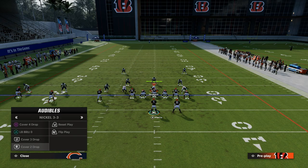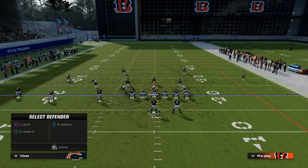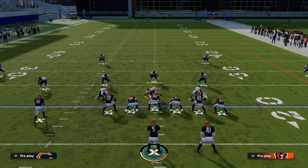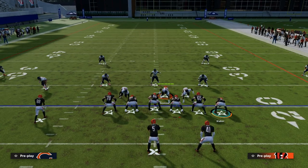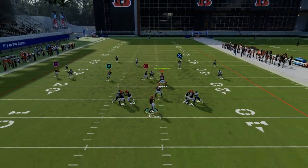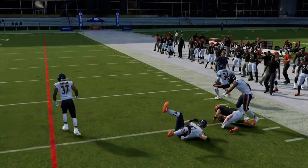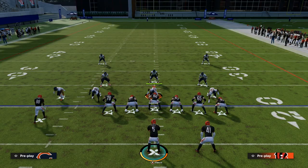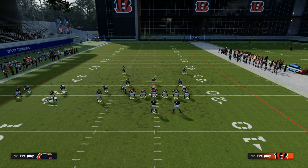A lot of people are now running double flat, also called double Mabel-style coverages, where the user is in the middle of the field. This concept has a lot of windows — even if the drag is taken, you can throw the post into that little pocket, and you also have the backside dig. In this year's game, you literally can't user both of those routes, which gives us a much better version of something quasi-similar to PA Counter Go.